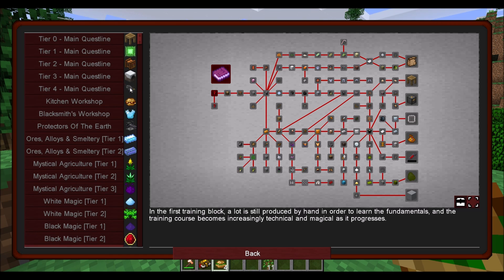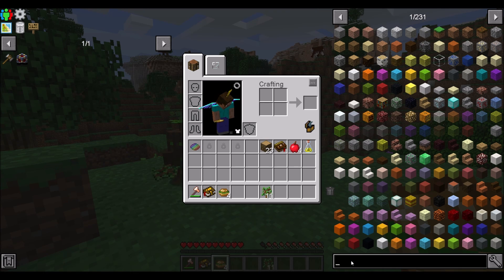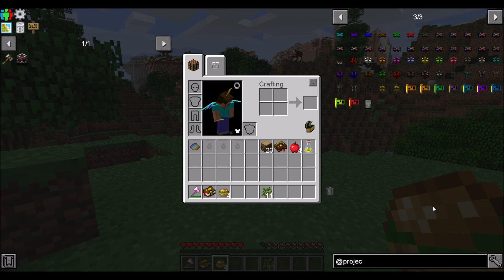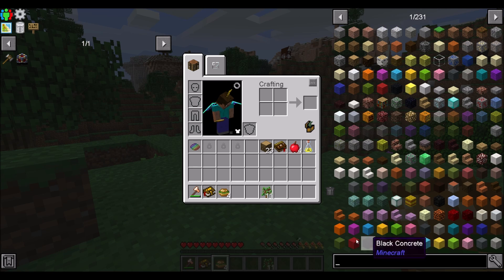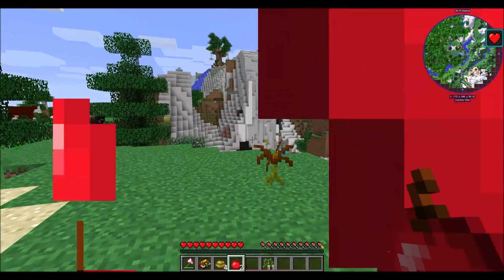Mystical Agriculture tier one and two, and then there's two types of magic — white magic and black magic. Is that Equivalent Exchange or Blood Magic? Project Red is in here, Project Red Transportation. Is Logistics Pipes in here? No. Refined Storage is, though — yes. Refined Storage and Applied Energistics, so you get to do whichever one you want, which is always cool. I kind of like the choose-your-own storage mod thing.